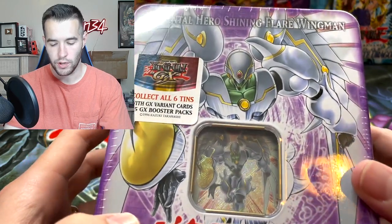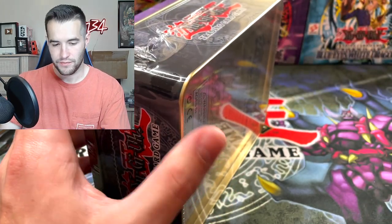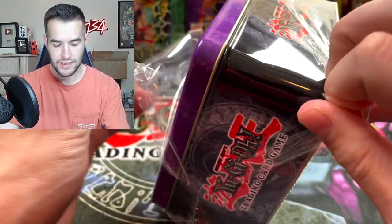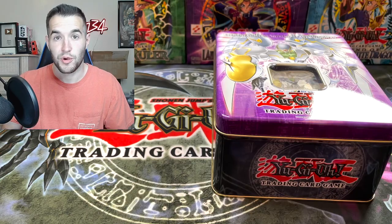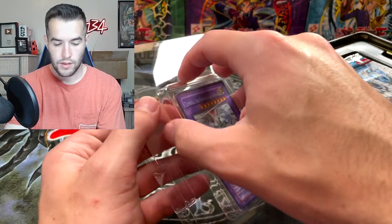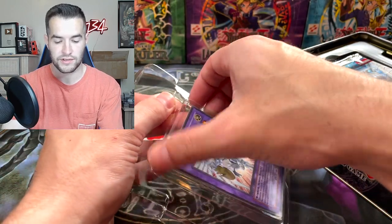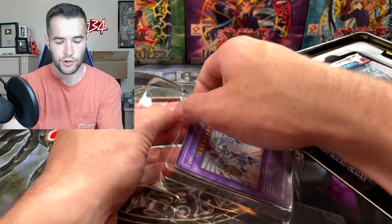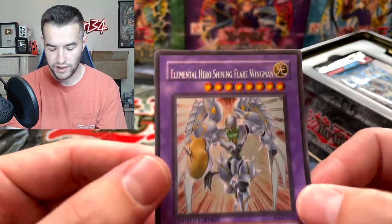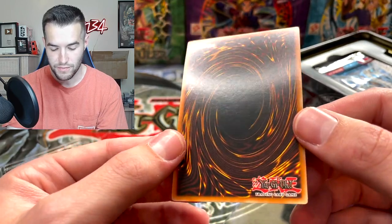Next up we have the Elemental Hero Shining Flare Wingman tin — the legend himself. This is a really cool tin. This promo is just amazing looking. All these promos look so good. I am a huge fan of this year in terms of the promos and the tins. Let's see how it looks — first actual sealed tin. Elemental Hero Shining Flare Wingman. It does have the lowered name, which is actually really common on the Shining Flare Wingman for this promo. It looks pretty clean — that's a good start.